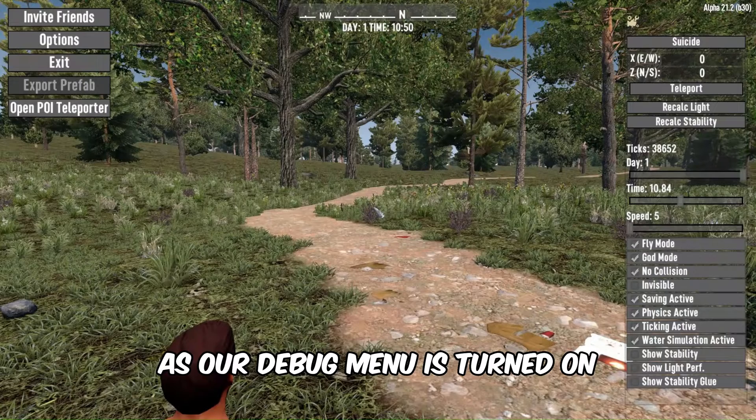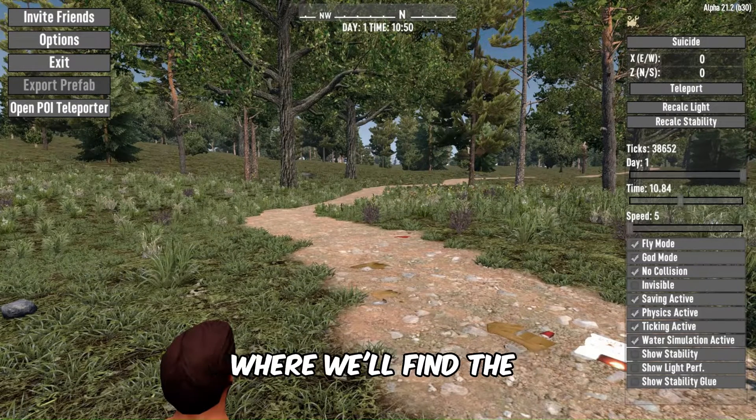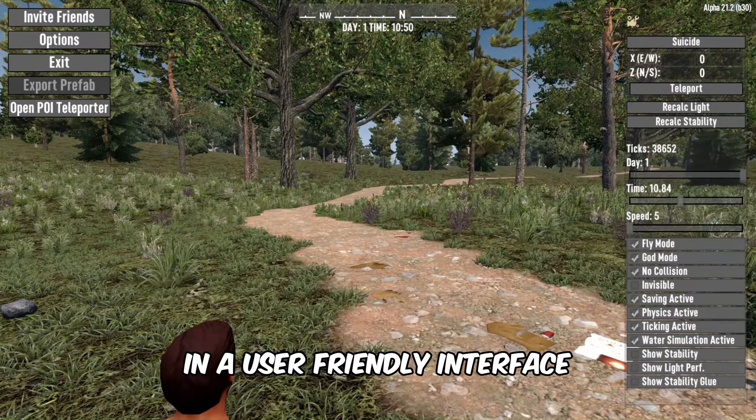As our debug menu is turned on, we can press the Escape key to access the pause menu of the debug menu, where we'll find the debug options in a user-friendly interface.